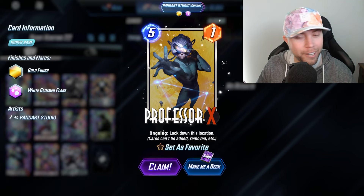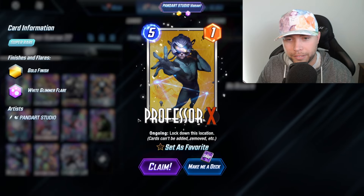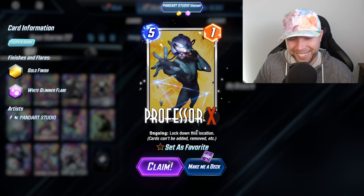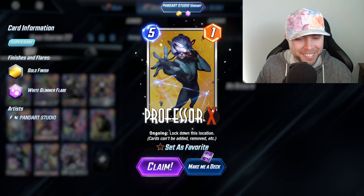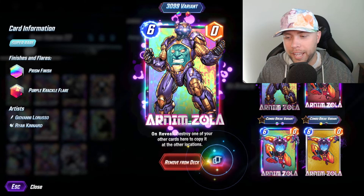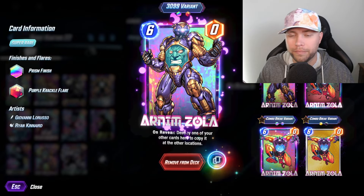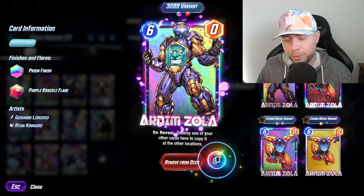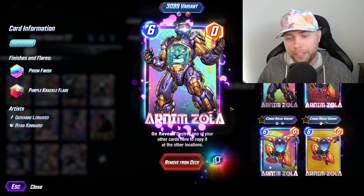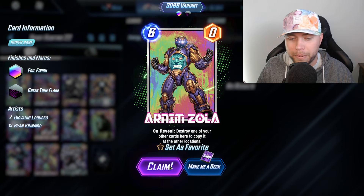We got the gold on Professor X! Looking good here — definitely going to put the gold border on that. Your days are numbered — I got a feeling. Moving on with the Arnim Zola — we did get a gold split, but now we are looking for an ink. It's a card I play in my destroy list, trying to have a full ink and a full gold in the destroy package. Not happening on Zola.